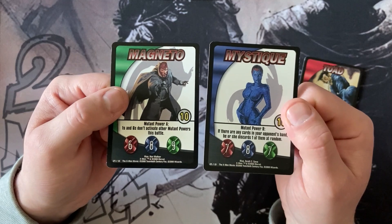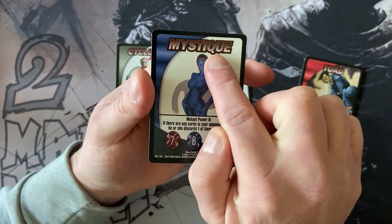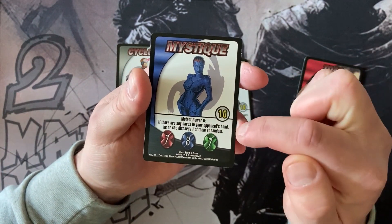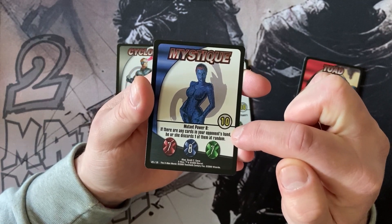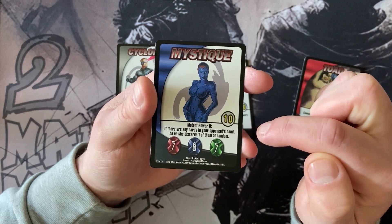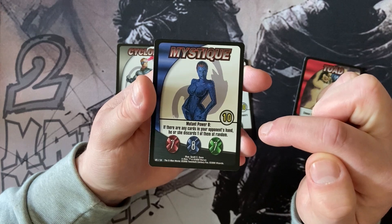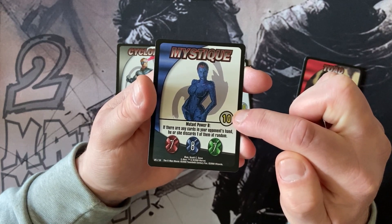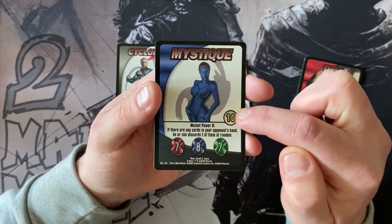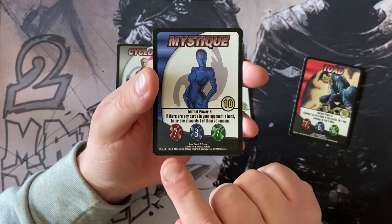Obviously we've got the card names for both at the top. Then we have the mutant ability in the text, and mutant abilities come in three flavours: A, B, and C. This is the timing of the effects — these pop off in combat and we'll show you that in the tutorial video. You have a health in the grey circle with yellow writing. When you take that much damage you die. Then you have three different colours of attack: red, blue and green.